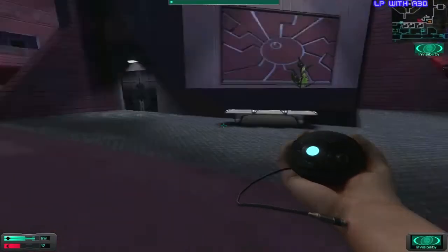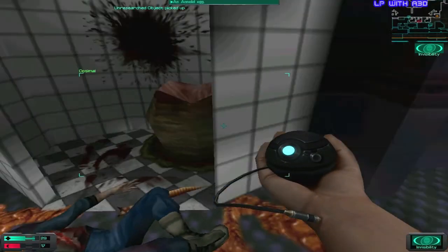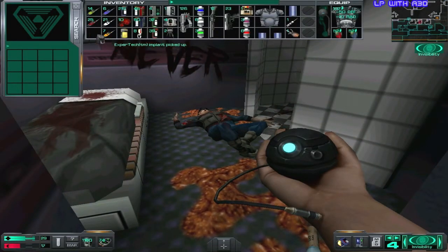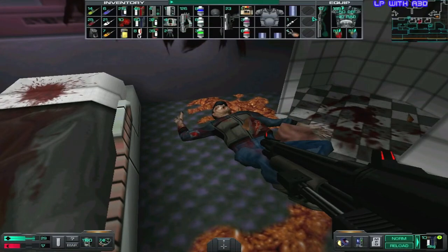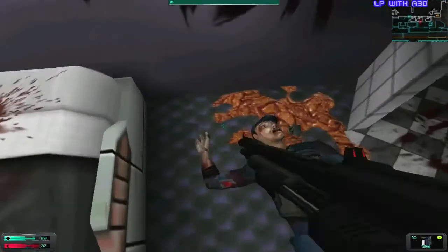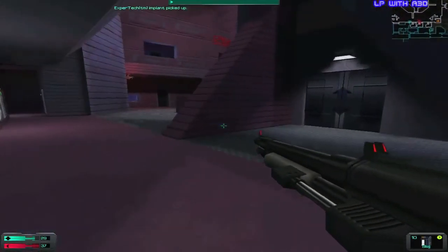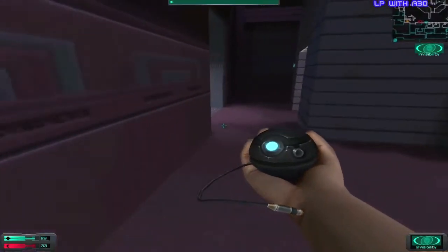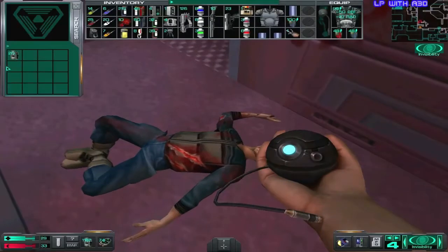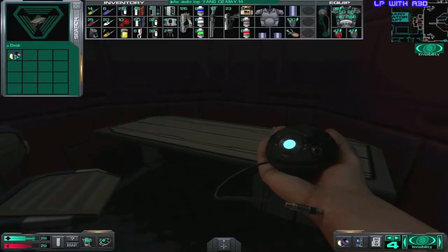We still have to explore the floor down here. I want to take this item with me — so what can I leave? Let's sell the psi booster. The tech implant here is useless. That's the room where we saw Cortez. There's a log by Delacroix. Didn't check that room already — there's another audio log by Yang.